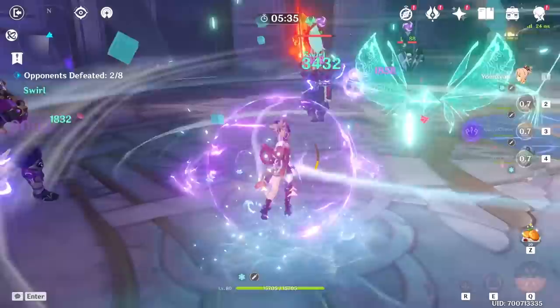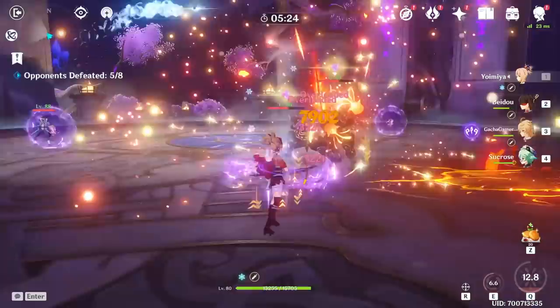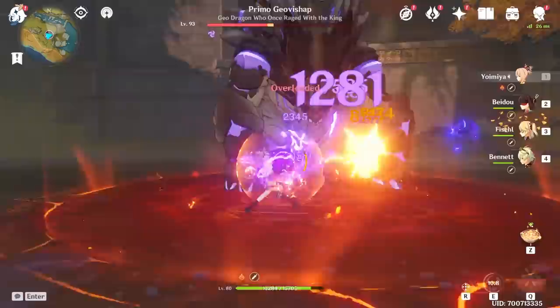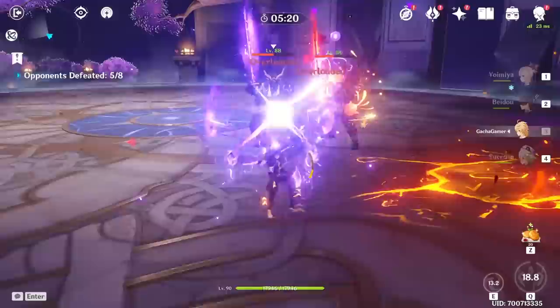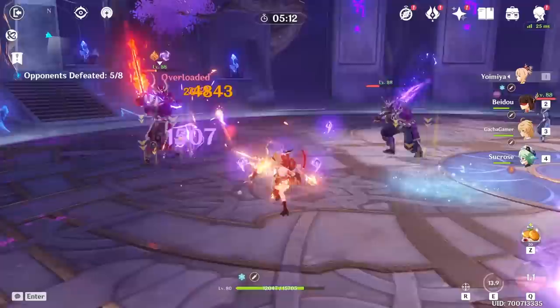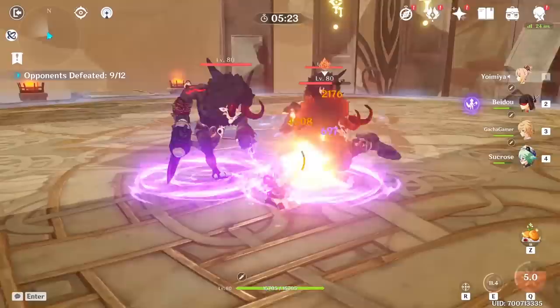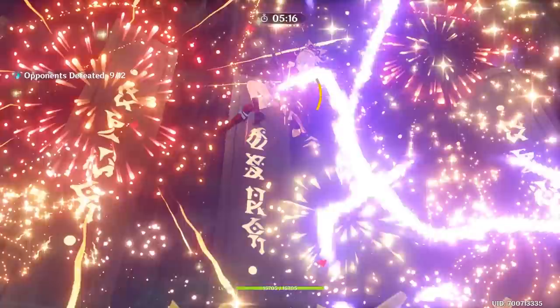This team especially shines if Beidou has her second constellation unlocked, which helps address Yoimiya's single-target focus by having those additional burst attacks jump between enemies, providing decent AoE damage. Make sure to consider the trade-offs when choosing between Fischl or Electro Traveler — the former gives better damage output while the latter supplies more energy. If Yoimiya struggles with consistent burst application, it might be better to go with Electro Traveler, unless you build elemental mastery on top to produce big overload hits from the Traveler's burst. The Traveler will be the one triggering elemental reactions when the burst is active on Yoimiya, thanks to its delayed animation.